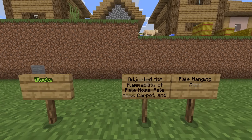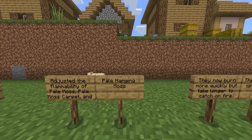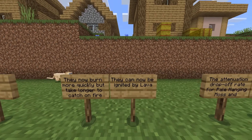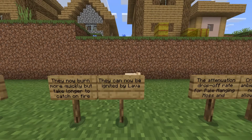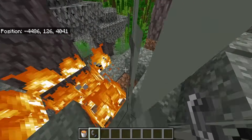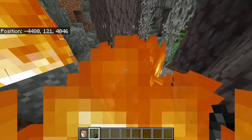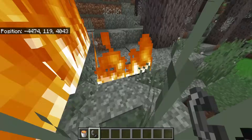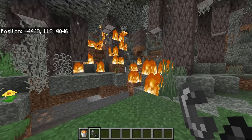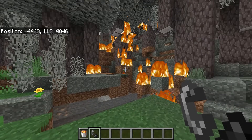Moving on to block changes: they adjusted the flammability of pale moss, pale moss carpets, and pale hanging moss. They now burn more quickly but take longer to catch on fire, and can now be ignited by lava. As you can see, they did spread incredibly fast — everything just instantly spread. So this thing will take longer to catch fire, but will burn quicker. This is definitely going to be one of those deadly biomes you should probably avoid.